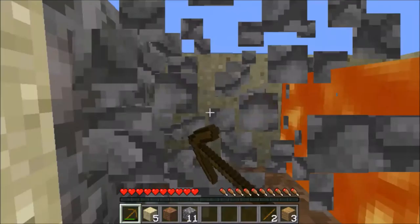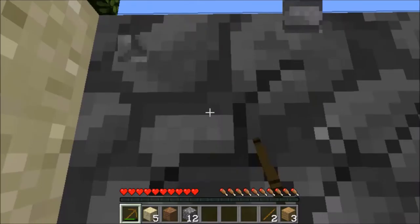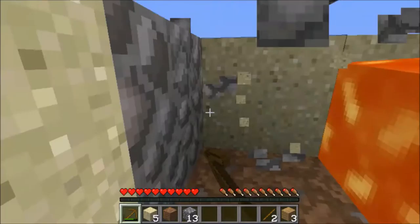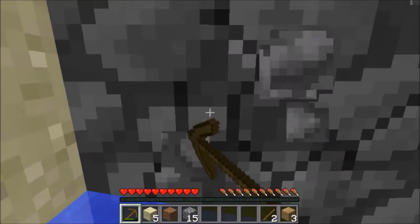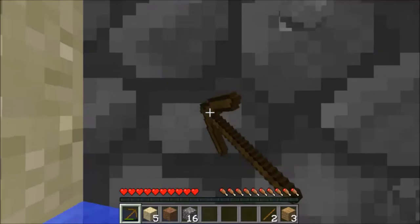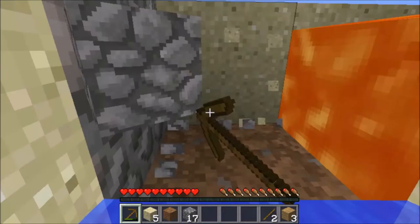Let me see if I can collect some saplings and just not lose any of them. I don't know why there's a piece of gravel. Maybe we need to make torches at some point. Let's go for 20 cobblestone.